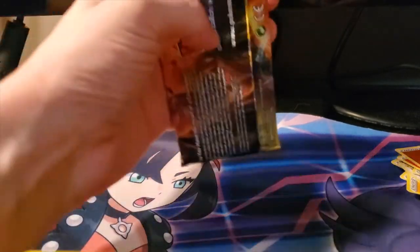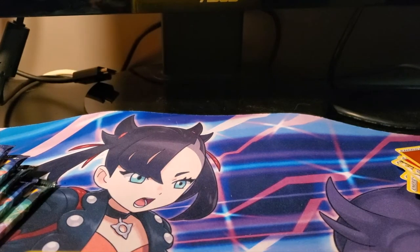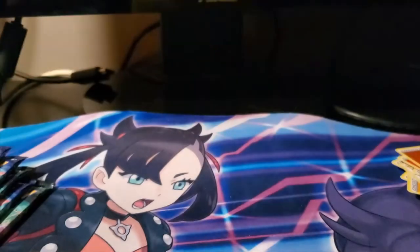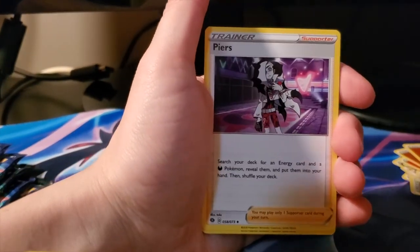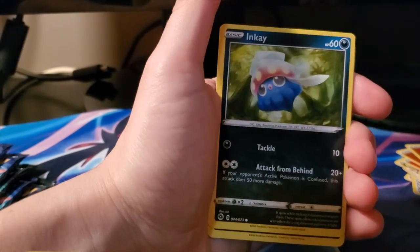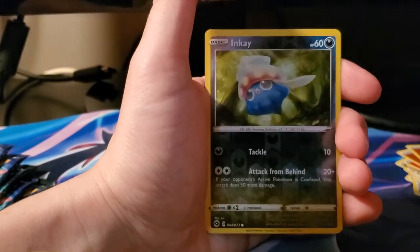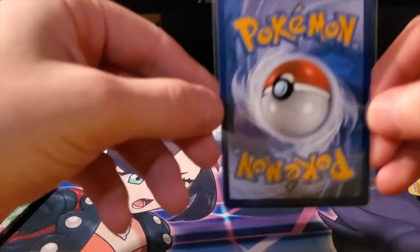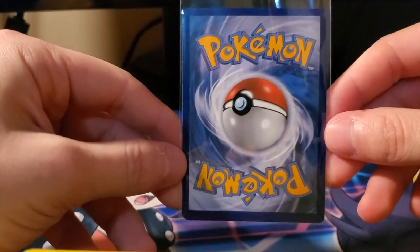That was the last pack of the Spikemuth set, so we'll move on to Ballonlea and dive right into it. We got another Fighting Energy, Malamar, Piers, Machoke, Sizzlipede, Rolycoly, Inkay, Nickit, Hatterene, reverse Inkay, and a Gardevoir V card, which is a nice card. It looks a little thick on the right side when reversed - and a little thick on the bottom as well, but not too bad.